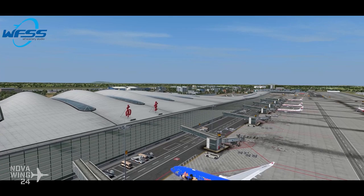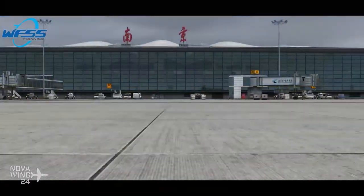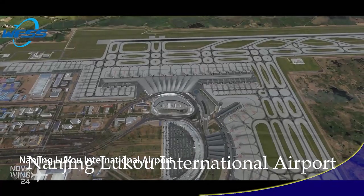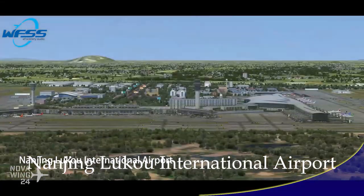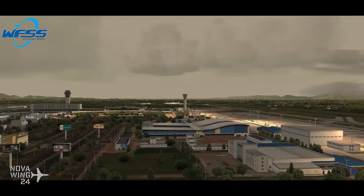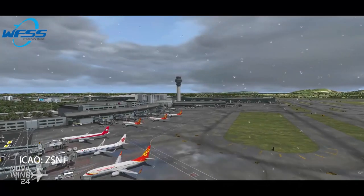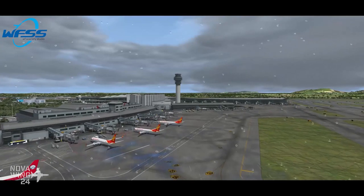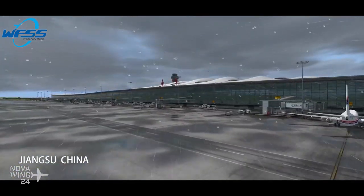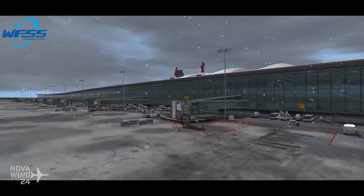Continuing on with more Prepar3D V4 scenery releases, the guys at WF Scenery Studio released their latest this week — Nanjing Lukou International Airport, which is the main airport servicing Nanjing, capital of Jiangsu Province, serviced on the Yangtze River Delta area. I do have a bit more detail about this one.